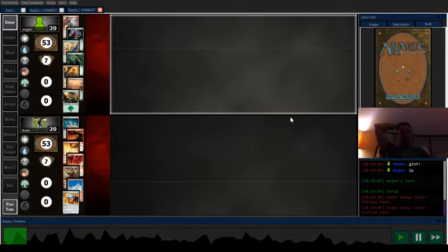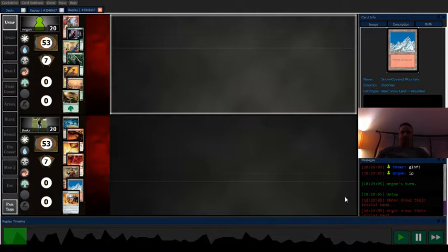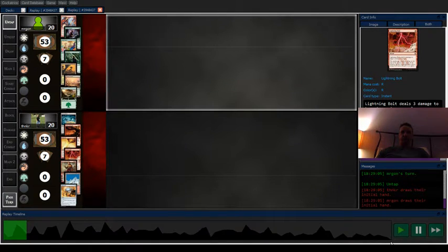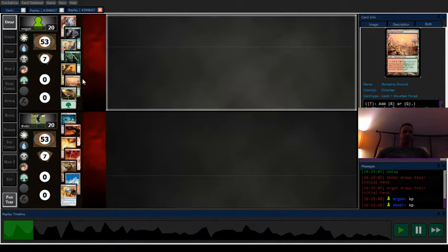Here's another great game — I'm playing against Red-Green Ponza. I kept this hand; it's got Mind Stone, it's got Koth, and plenty of removal. I just need that second red source, and I remember thinking about that when I kept.